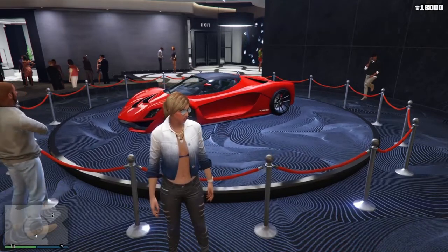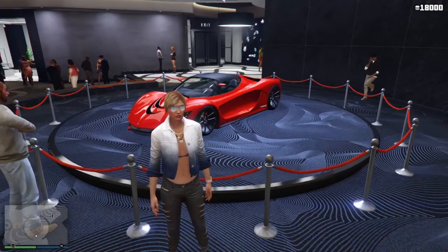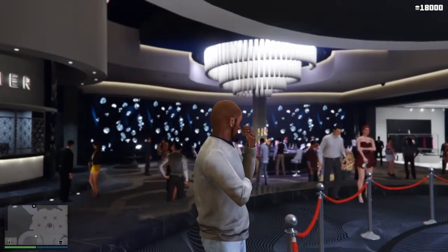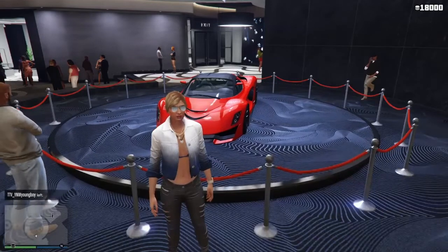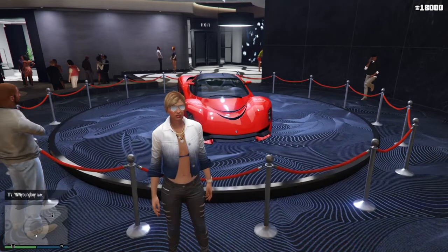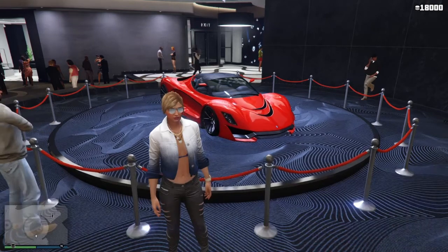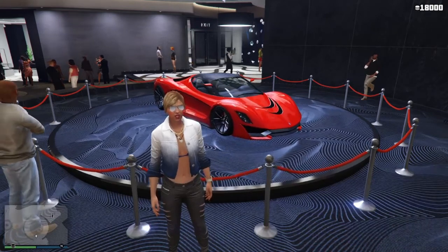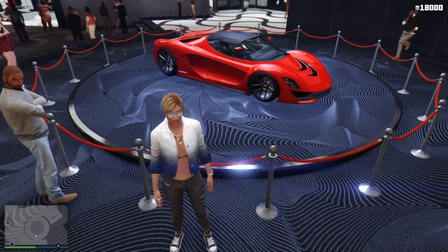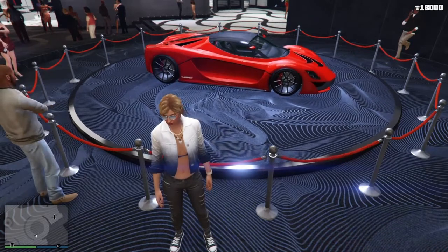It's very old at this point. It came out back in — I want to say this is one of the original cars, but it's from the Business Update, which came out in March 2014. So there you go. The Turismo R is heavily inspired by the LaFerrari — you can very easily see that — featuring the front bumper and greenhouse area, as well as being a hybrid electric hypercar. That's pretty cool, one of the holy trinity in cars.